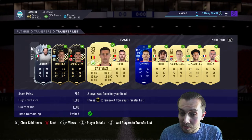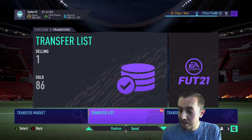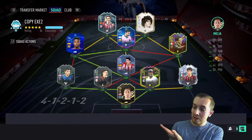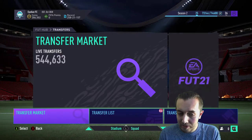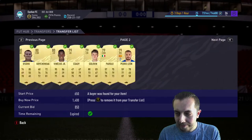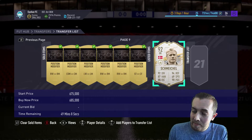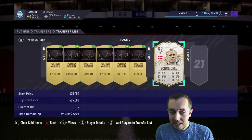Ironically we packed Chiellini and a prime icon last night, yet we never packed a player over 84 besides those two special cards, which is insane. Here's our prime icon — I actually put him up for sale to see if he'll sell. Either way, here is our prime icon: 92 Schmeichel. As an Arsenal fan he's not amazing because he's a Manchester United legend, but we did manage to pull him out of a pack.